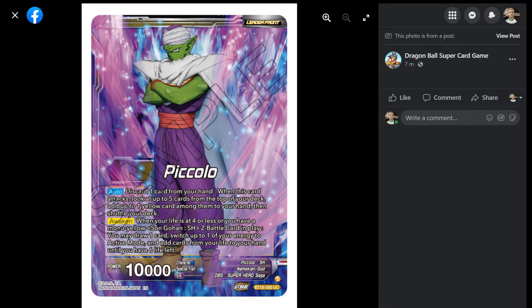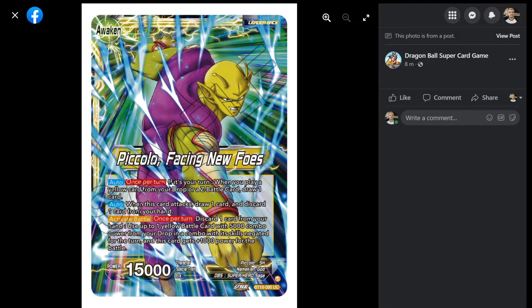Awaken skill: when your life is four or less, or you have a mono yellow Sun Gohan Superhero Z battle card in play — well, we know we're going to get a Z battle card of Sun Gohan now then. You may draw one card, switch up to one of your energy to active mode, and add cards until you're at six. So basically if you're four or less you can flip over, and if you've got a Sun Gohan you can go to six and flip over. Draw one, plus one — it's standard at this point.